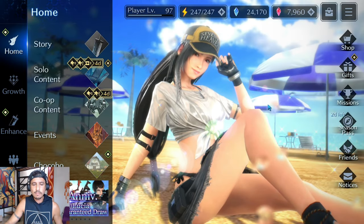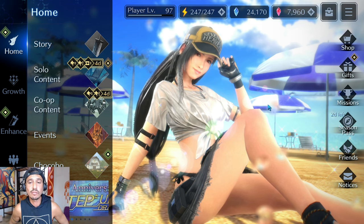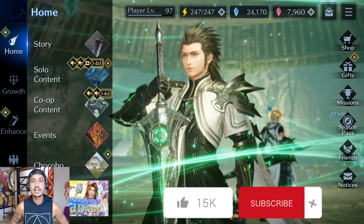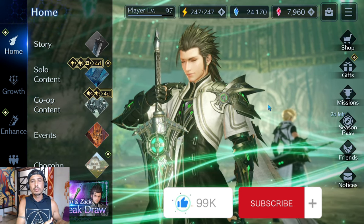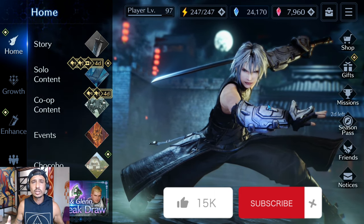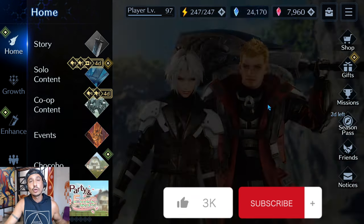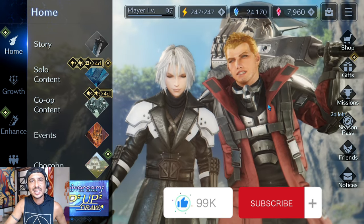That's my Final Fantasy 7 Ever Crisis tier list. If you have pointers or think I missed something, let me know. If you're a new player looking for a community, come join our Discord — the Curseborn Discord — linked in the description. We have players from free-to-play to krakens, and a co-op community for finishing quests. If you enjoyed the video, drop a like and subscribe for future content. Hope you all have a wonderful day — take care and peace!